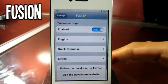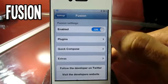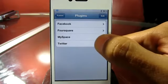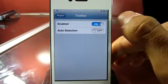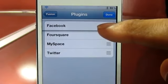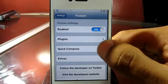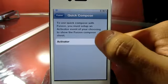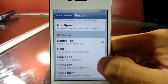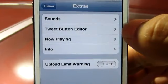The fifth tweak I've got for you guys is called Fusion. You can find this one in the Insanei repo for free. Heading into the settings, you can enable or disable it. You also have a few plugins: Facebook, Foursquare, Myspace, and Twitter. You can go into them, enable them, and organize them by hitting the edit button and putting them in any position you want. Once done, simply hit Done. You also have an option that lets you configure how to activate the compose sheet — I have mine set to double-tap the status bar.